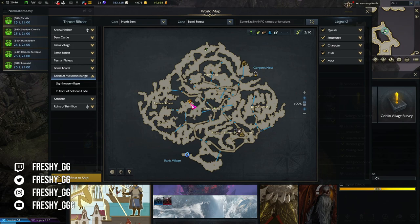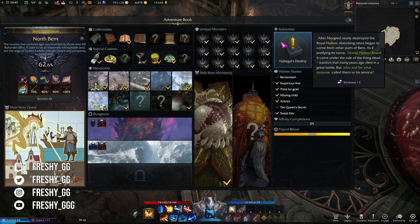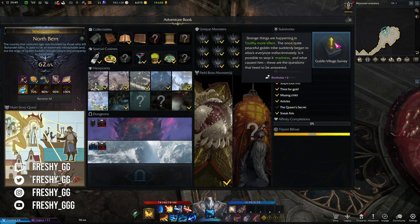Every continent has two sub-stories. These normally unlock after you complete a specific part of the main story quest and are always normal yellow quests. Going back and completing every single yellow quest on a continent is one way of completing it, but it is a waste of time, so the best way is to follow a guide and know exactly where the NPC with the quest is located.